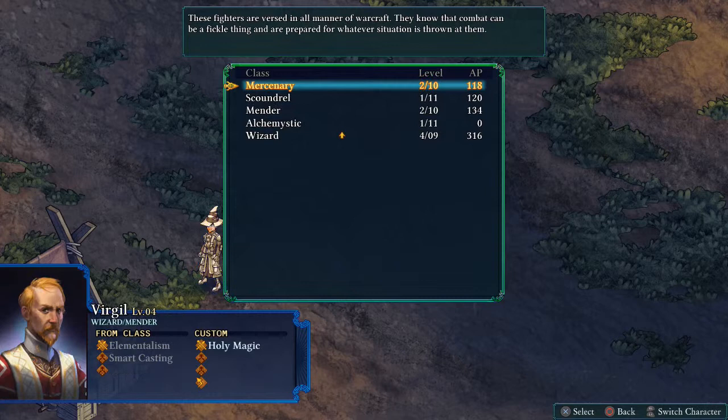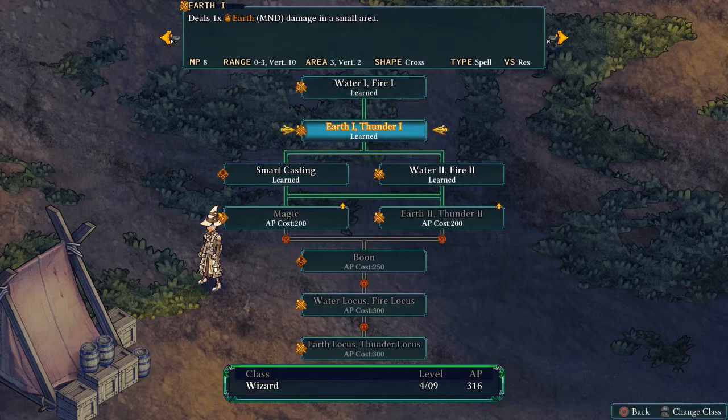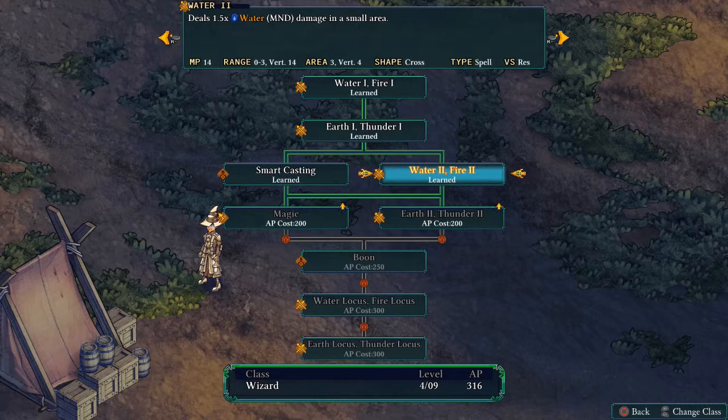On to Virgil — he's finally unlocked his counter attack, which casts an offensive spell when anyone casts a spell on him. I'm in two minds about taking this; it's pretty useful but it doesn't do a lot of damage in return. So we'll come back and take this later, but for now let's just get Earth 2 and Thunder 2. That's going to give us more options if we run into enemies with high resistance to Water and Fire.